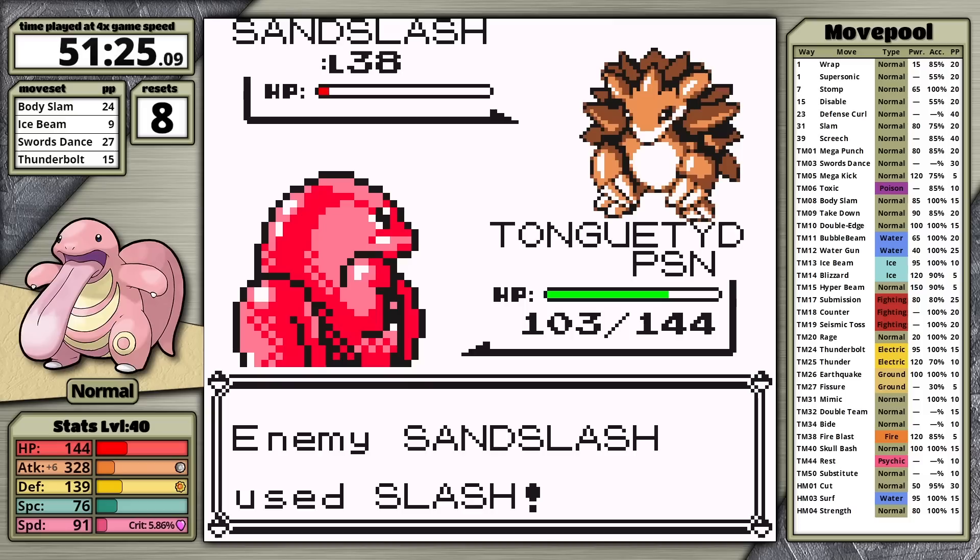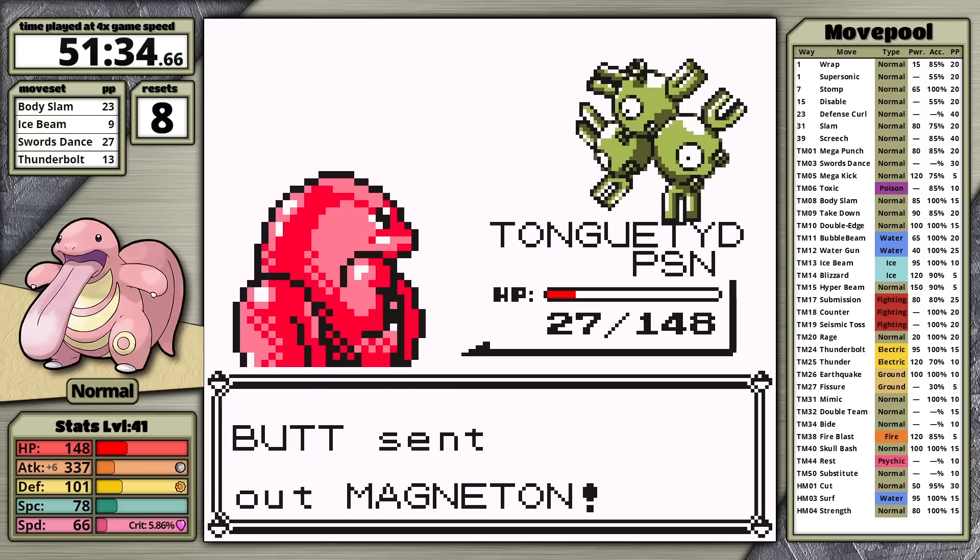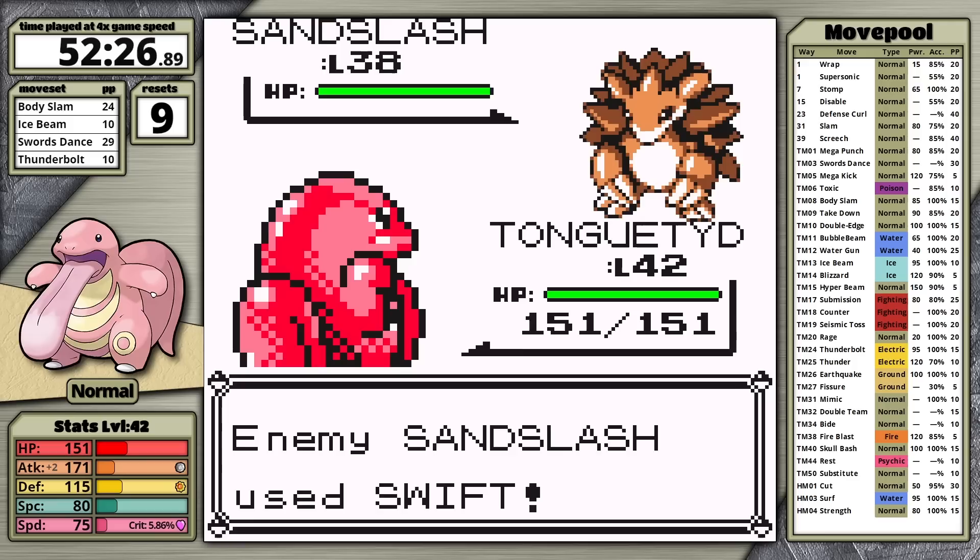I go for Thunderbolt against Cloyster — it just doesn't KO. It hits Aurora Beam taking Lickitung to red health, then I polish it off. Magneton falls to Body Slam, but Kadabra outspeeds and Lickitung goes down again. I level up a couple more times to 42 and try the rival again.